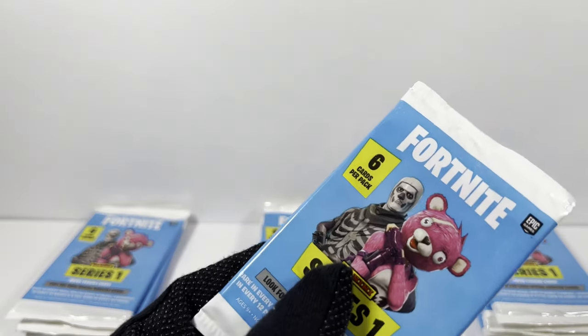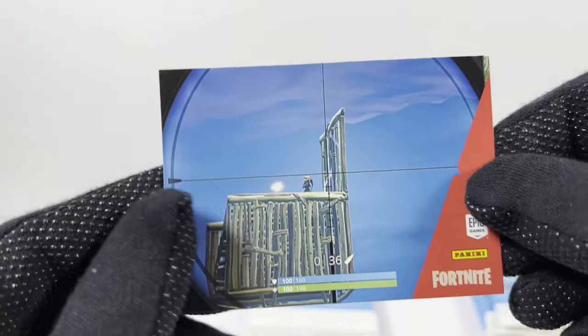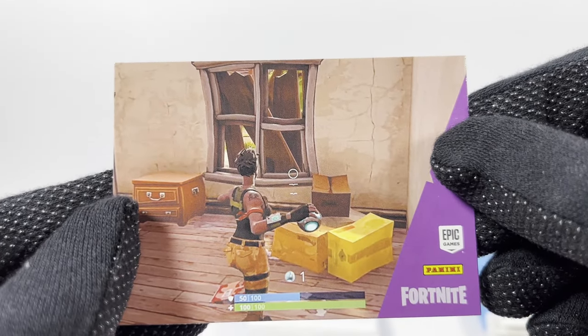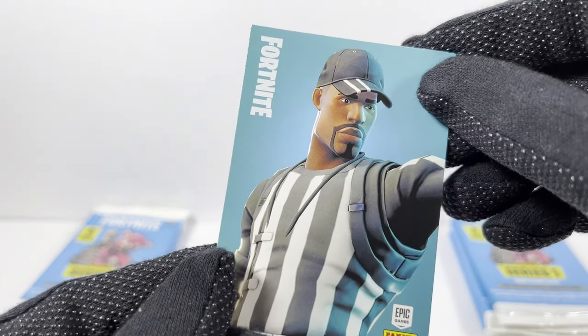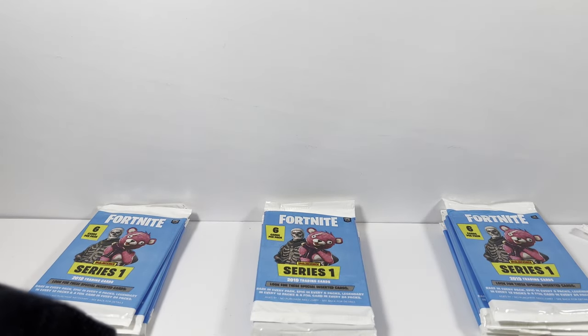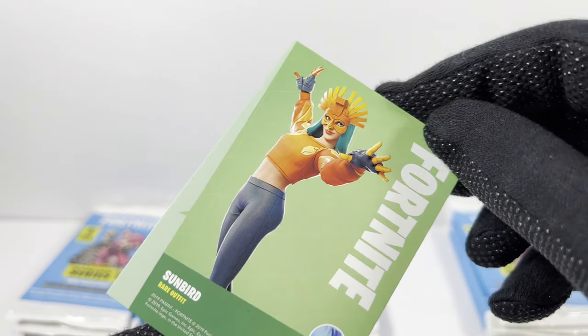Pack 10. Not too many dupes. Here's a cool wicked-looking glider. Here's a dupe sniper shot — I think this is the first card I showed. Sometimes this happens: you open a pack and it's nearly identical. But I got a different type of harvesting tool — some sort of party whacker spatula. Here's a character skin of a ref-looking guy — Striped Soldier, calling out fouls. And here's the other character skin — Butterfingers, actually named Sunbird. She's cool.